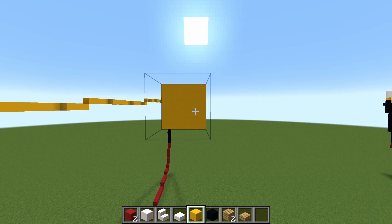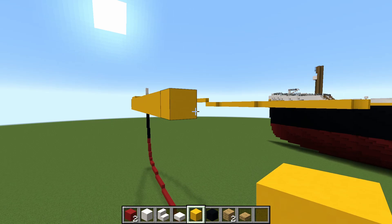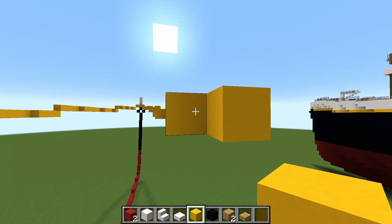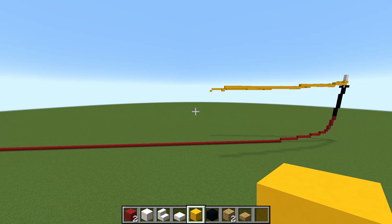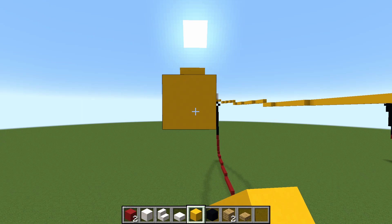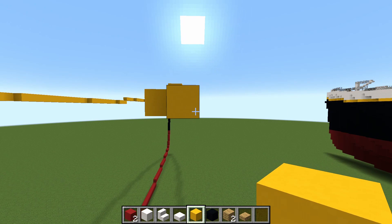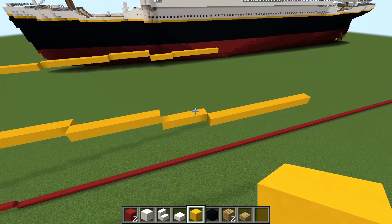Drag these out to groups of five on each side. Now you want to go out one on each side, and we're just going to pull this back a little bit — doesn't matter how far really, because this is eventually going to join up with the stern. Just bringing it out far enough that we can get some of the ship's detailing in. And that's already looking pretty good.